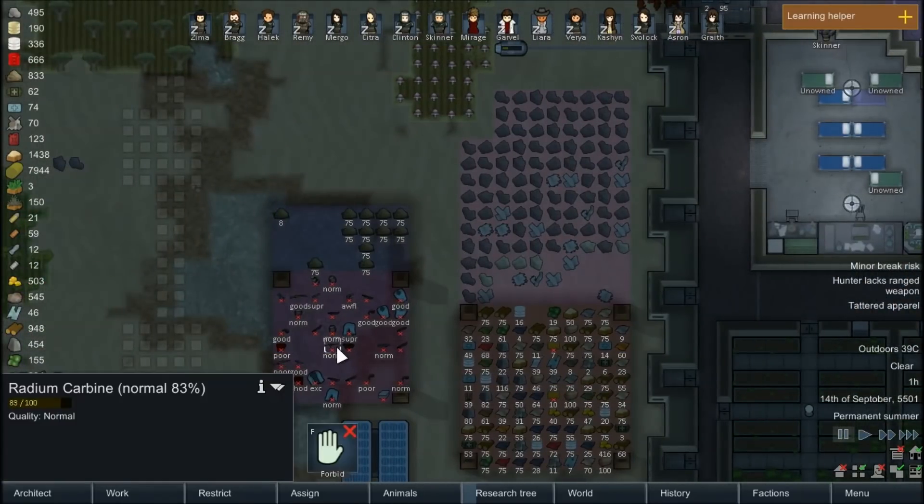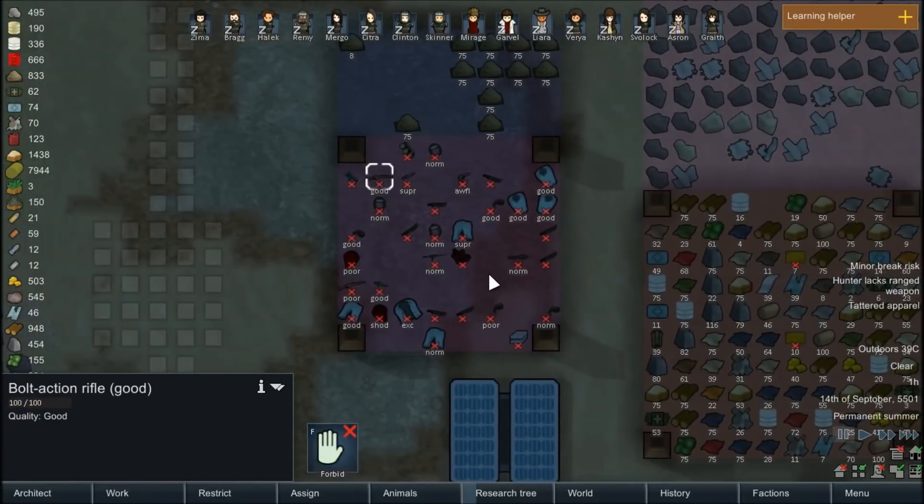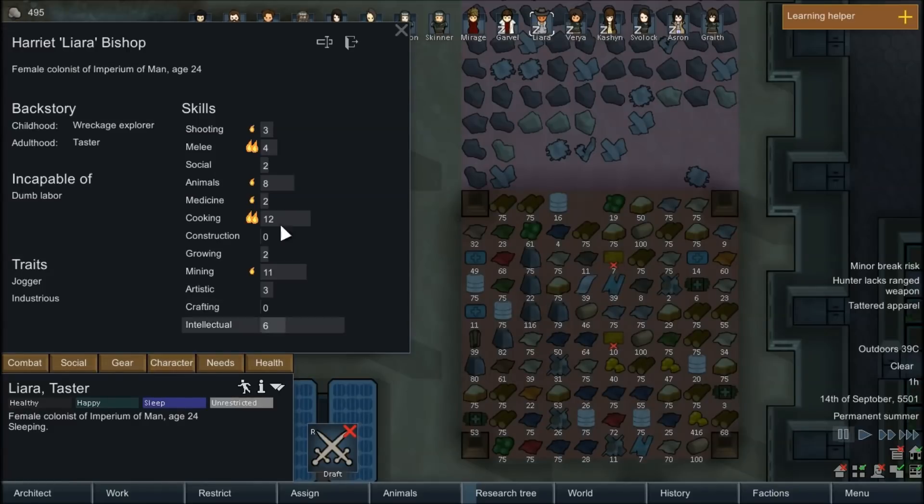For the most part, we have everybody rocking 40k weapons, at least the people that have weapons. A lot of lasguns, chainswords. One colonist still doesn't have anything — I'd like to get her a lasgun. I thought she was carrying a pump-action shotgun, to be honest. She may have dropped it, but I don't know when she would have done that. We can have her re-equip it. Maybe it got hauled back after she dropped it or something.